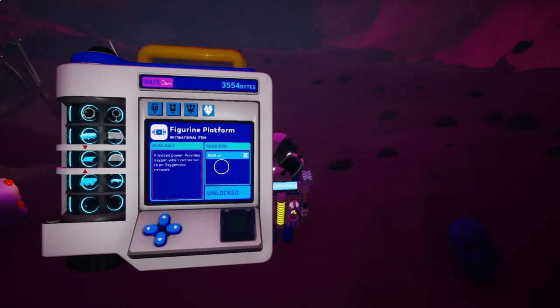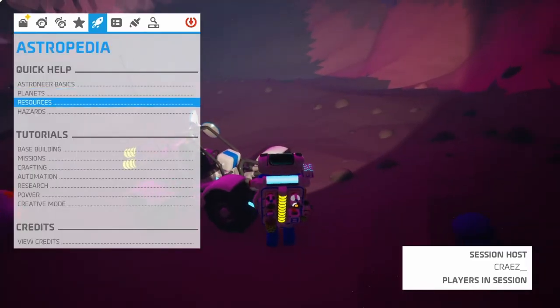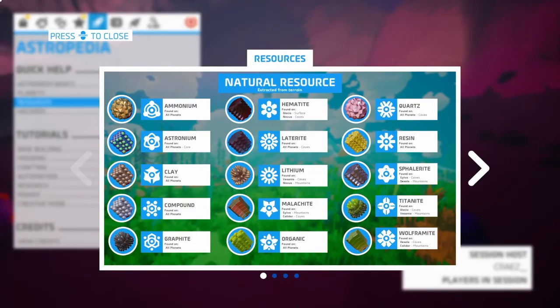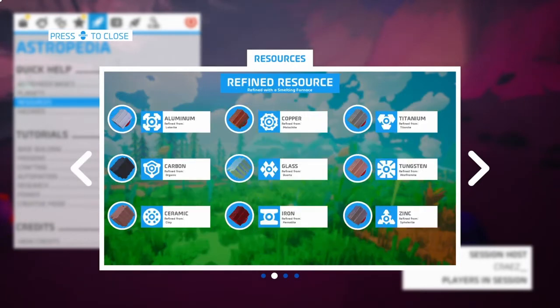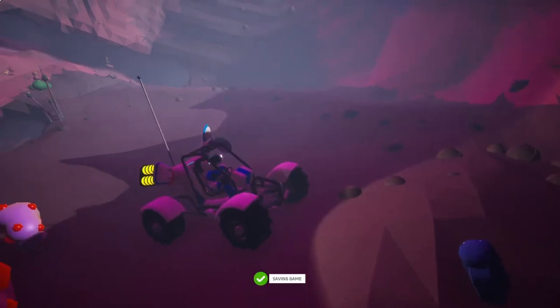For the figurine platform — which is, you know, the chessboard — you just need four iron. Iron is just hematite, I think that says. I can't read that very well, but that's how you get that. If any of you don't know this, you can go into the menu and it'll tell you everything.